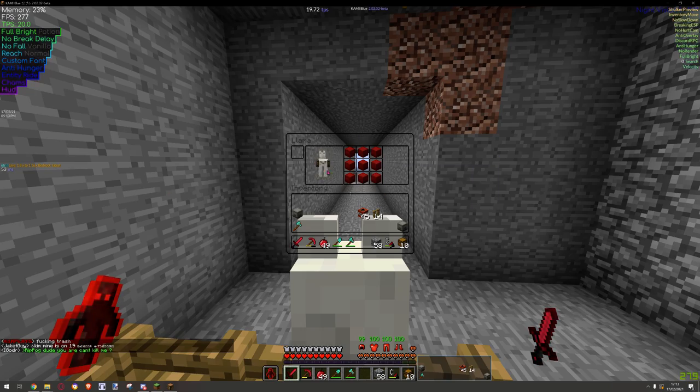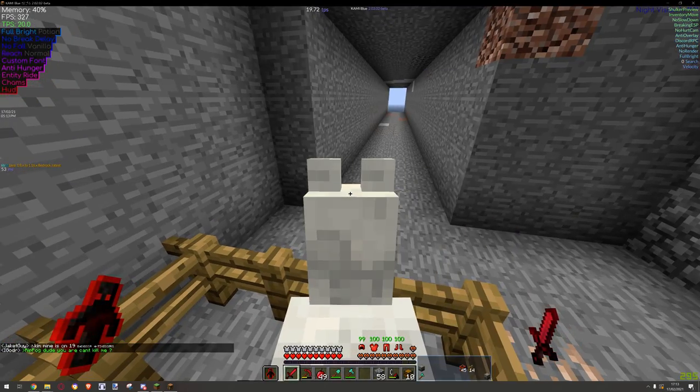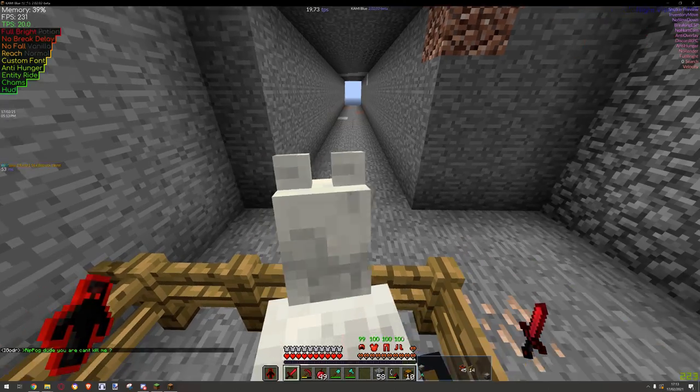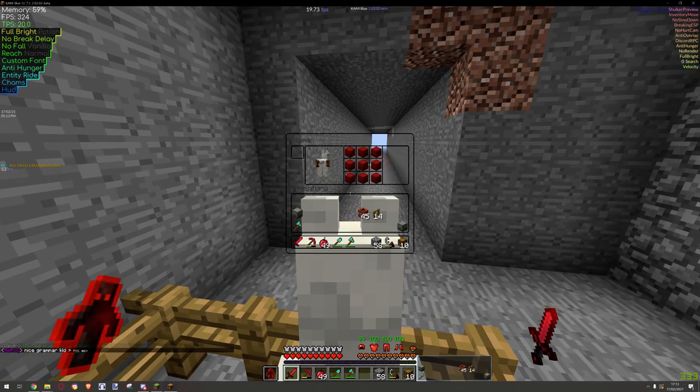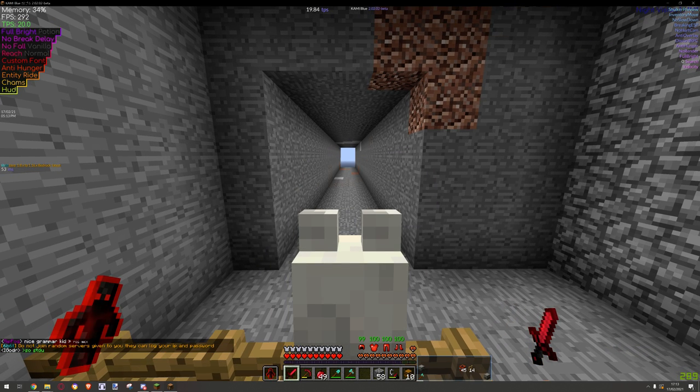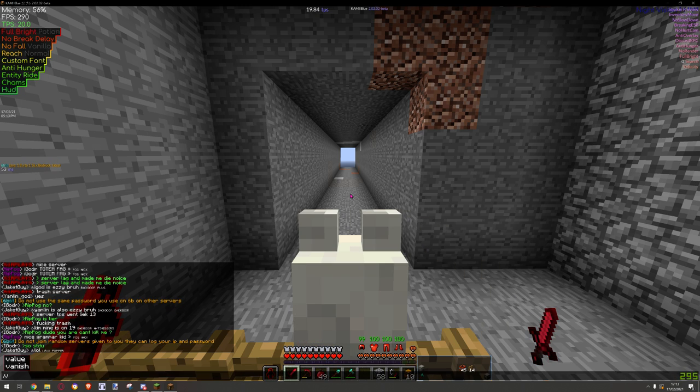Basically what we're gonna do is fill the llama. We need a chest — we need to put a chest in the llama like that. We have to have the llama with a chest, and what we're gonna do now is just fill the llama chest.